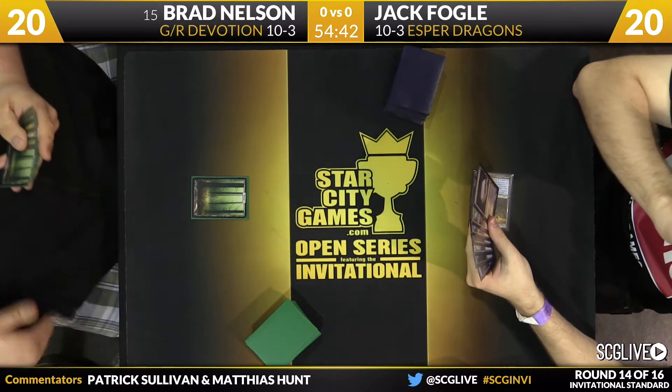He didn't hit Whisperwood — the best card he can get is Courser. He has a choice between Courser, Elvish Mystic, and Deathmist Raptor. Based on this hand, Brad needed to hit off that and I don't feel like he did. Courser will be the selection. The Courser is going to resolve. The Genesis Hydra is still on the stack. Next card is Polukranos, World Eater.